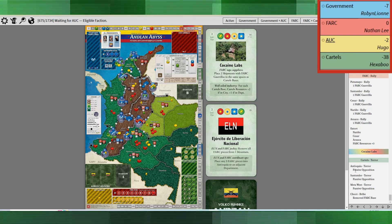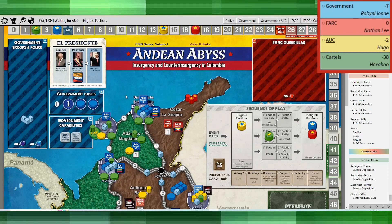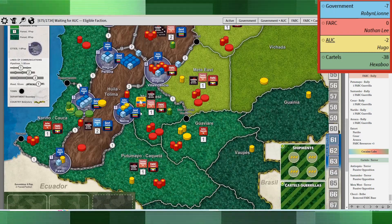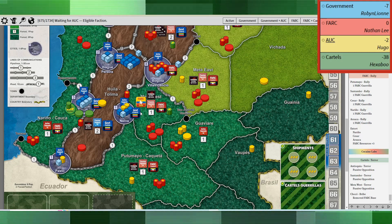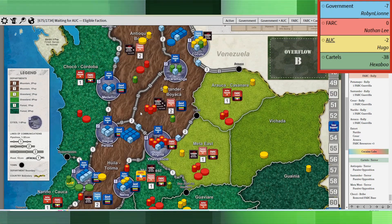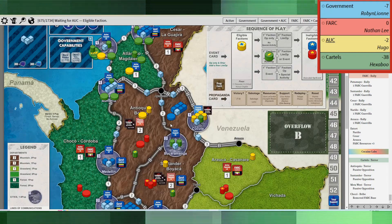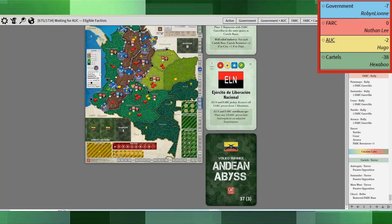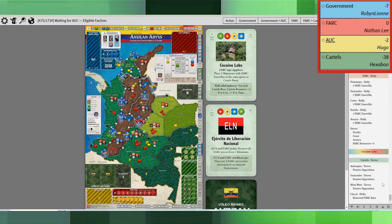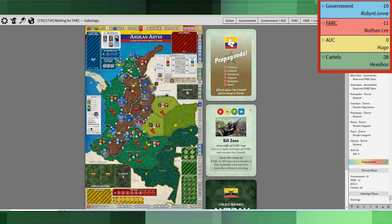This is where the cartels are really doing the heavy lifting. If it wasn't for them, the other two sides would be pretty lost. In this case, the cartels are doing all the heavy lifting to make sure they bring me back down. I'm actually at zero right now. The prop card came up next.